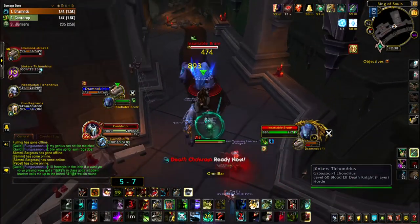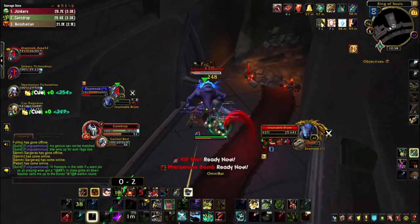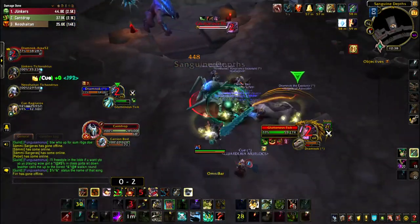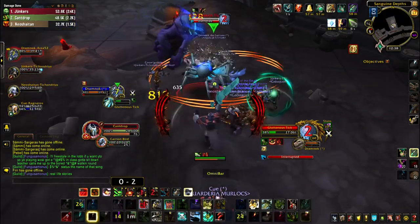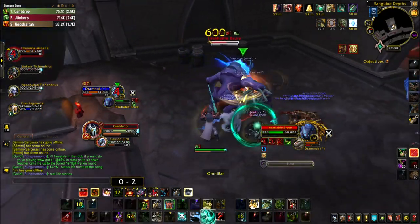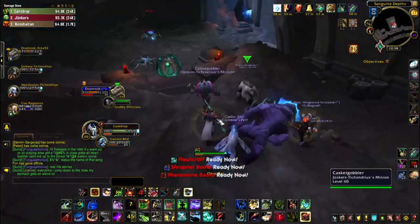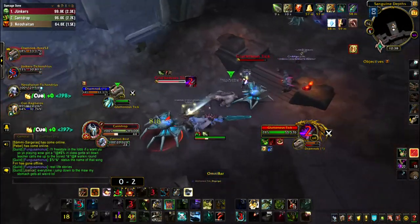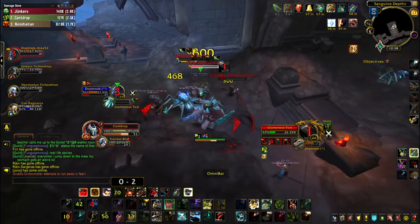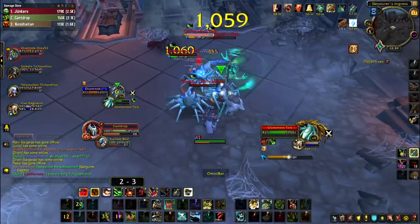For PvE I have two ferocity and tenacity pets. Tenacity gives you a five percent hit points boost to your maximum health and the buff Survival of the Fittest, which decreases damage taken by twenty percent. Certain tenacity pets have special abilities — the toad from Ardenweald increases its dodge chance by thirty percent, the stag can cure itself of one poison, disease, or magic effect. Horridon from Throne of Thunder has a mortal wounds effect plus the five percent health boost.